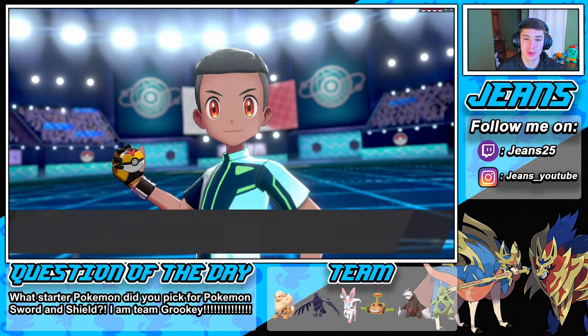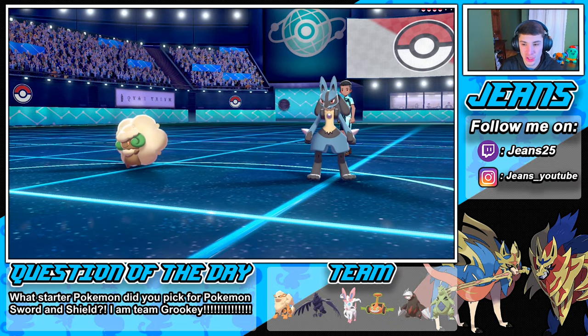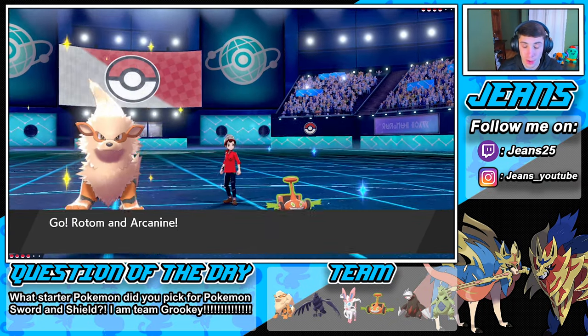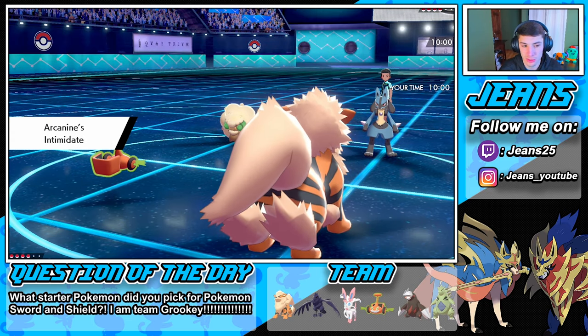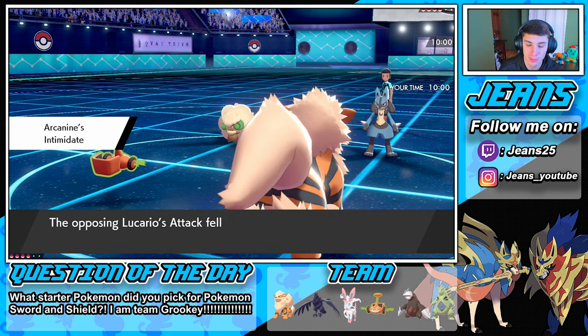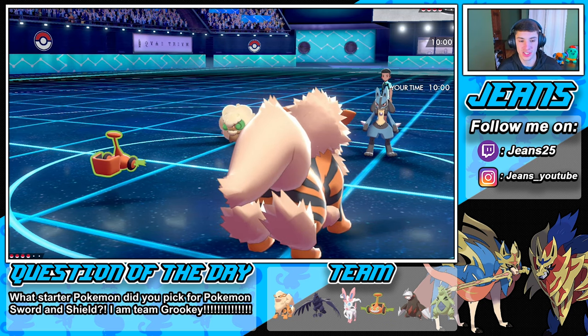He starts off with Lucario and Whimsicott. We have our Arcanine in the front spot — Arcanine does work on both these Pokémon right here. We may actually set up a burn on that Whimsicott, dropping the physical attack of both his Pokémon. They're probably going to try to set off a Tailwind.